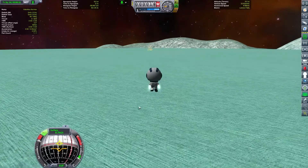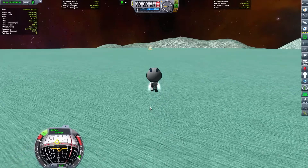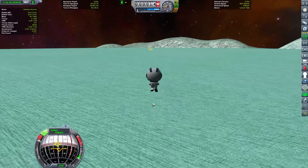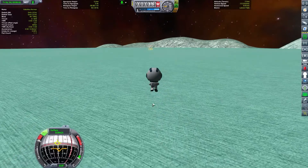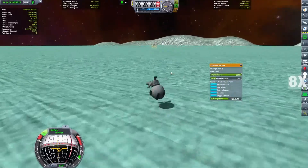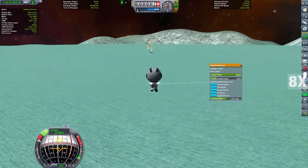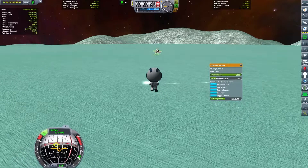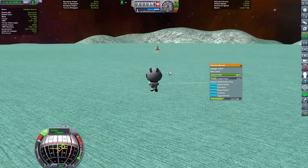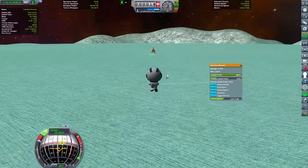I'm trying to stay under 10 meters per hour, otherwise I think it's a bit too dangerous for Valentina to navigate here. I'm not sure how much speed she can take. By going backwards and braking and going up at the same time, I can control the speed a bit better.